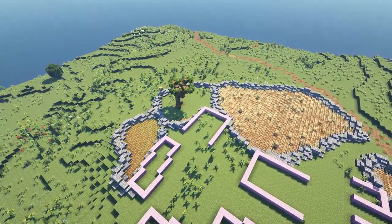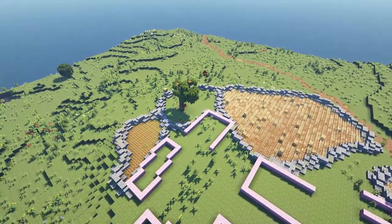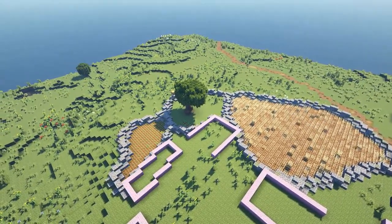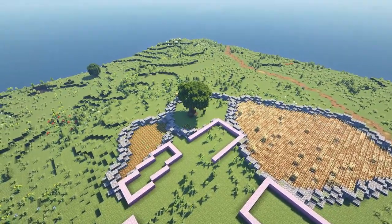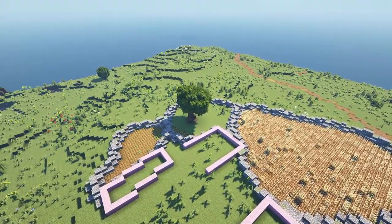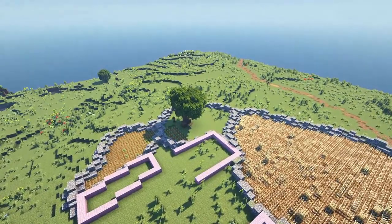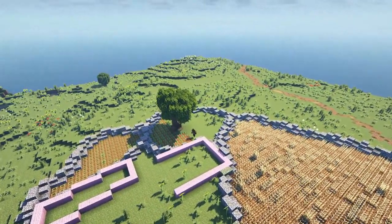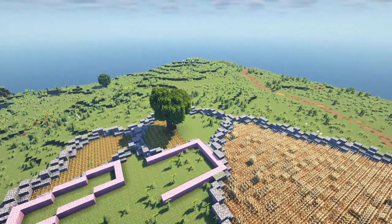Before long, I realize there's a tree in my way. I decide that instead of taking it down, I'm going to put a custom one there in a similar style instead. So I go in, build up the trunk and branches, and then add in leaves. Then I move the beehive that once sat in the original tree back into the custom one I made.